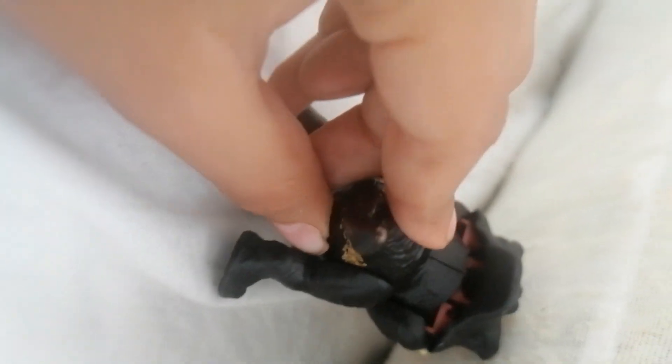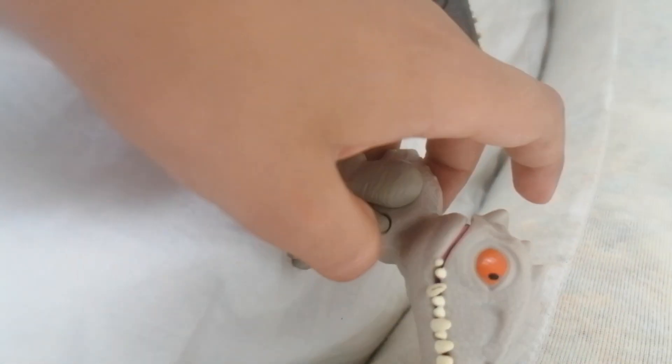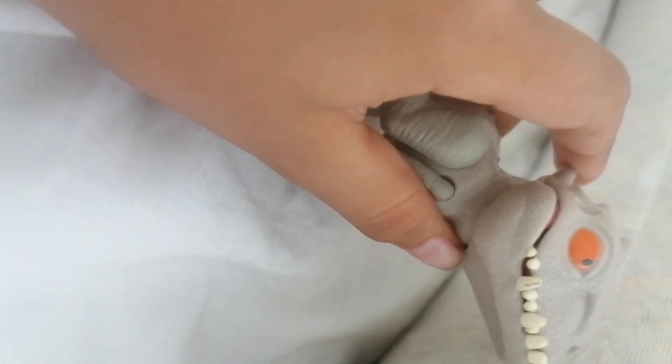Let's take a look at Indoraptor — doesn't look real, right? Wrong. There is no mark here, and you can already see part of its mouth. Now, Indominus Rex — there's nothing too bad about it, it's actually a very good one, except there's still no mark.